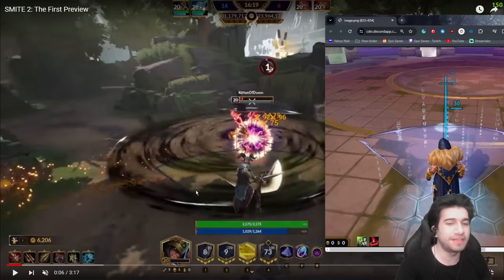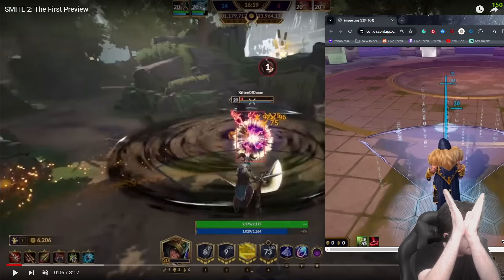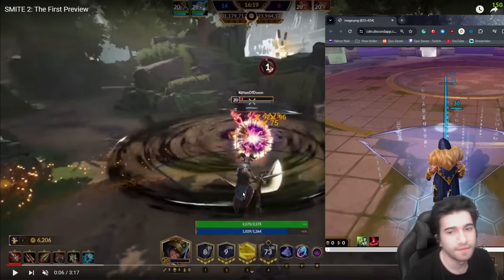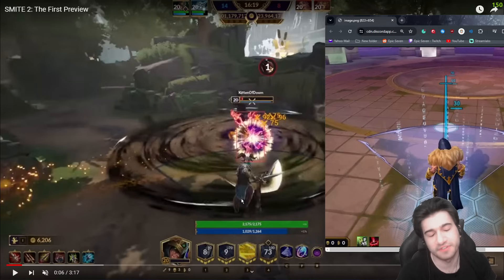It actually kind of doesn't just stop at Loki's feet like it does in Smite 1 — this one is very narrow. But Loki's Flurry Strike also works to his side, meaning anyone to his side is going to take damage. It's definitely increased. Unless I'm crazy — but I don't think I am. These lines are definitely wider, and I think you guys may agree with me too. If not, just call me crazy, it's fine.